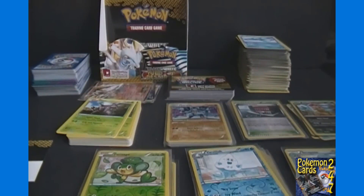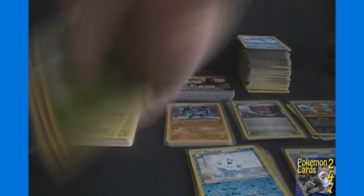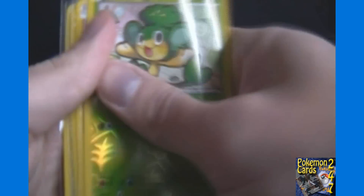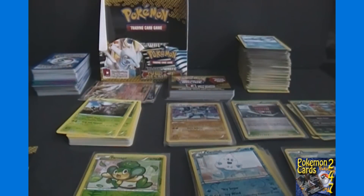Now on to the reverse holos, which I found very intriguing. For commons there are 29 different common cards in this set, but for the reverse holos — which are one per pack, so you get 36 total — we got eight of the 29 different commons. That's just 27.6%, meaning not factoring doubles it's going to take about four boxes to get a complete set of common reverse holos.